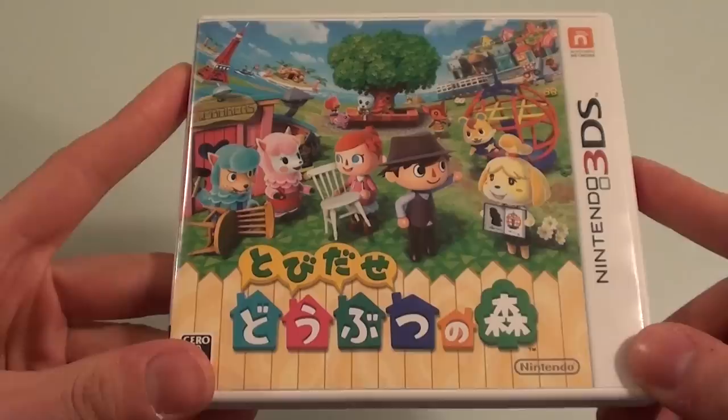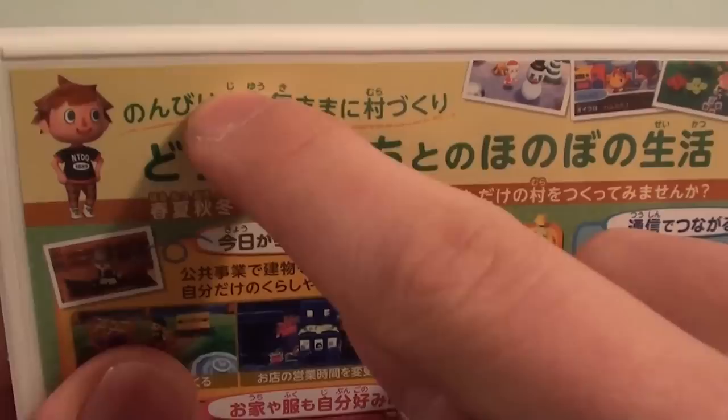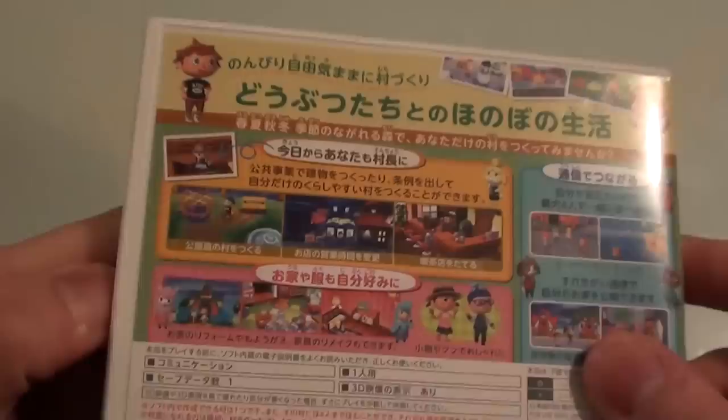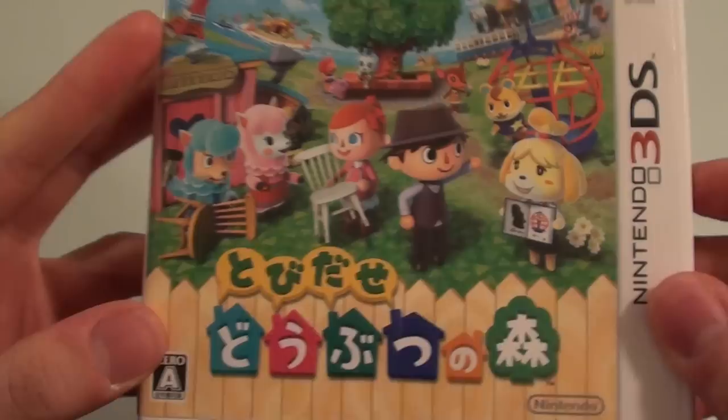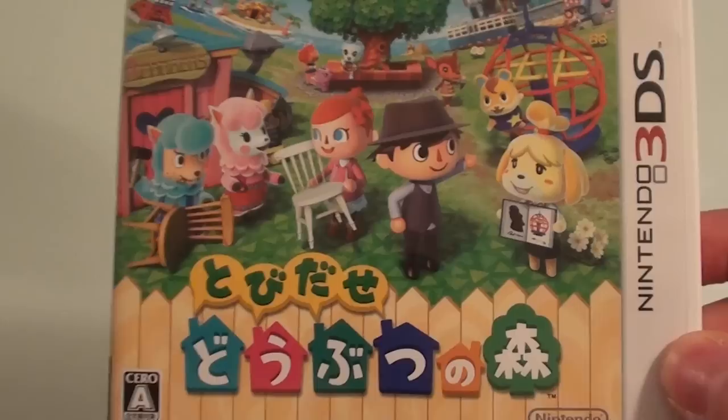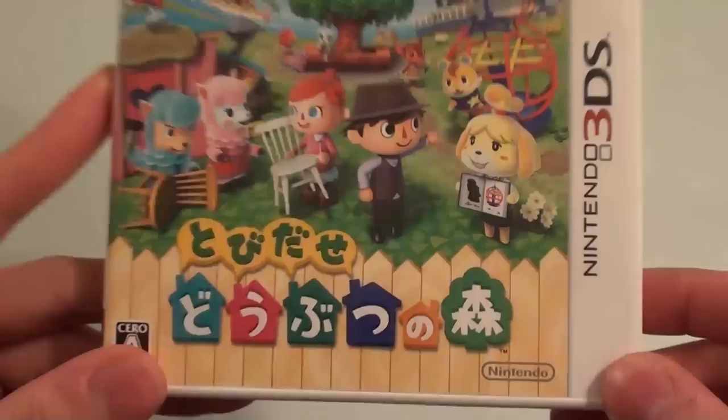The reason is that it has furigana above every kanji. So not only can you learn how to pronounce the words, but any words you don't understand, you can look them up in a dictionary very quickly because you know how to pronounce them. It's also got so much dialogue with so many different kinds of characters that you'll learn plenty of Japanese dialects and different ways of saying things. Some of the ways they say things aren't used in real life, but nonetheless you'll learn how to deal with real-life Japanese.